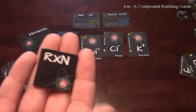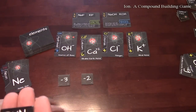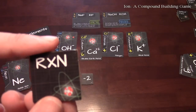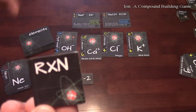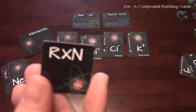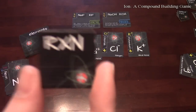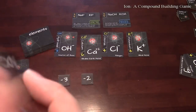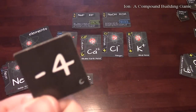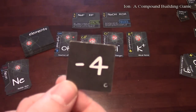Lastly is the Reaction tile. The Reaction tile lets you rearrange what you already have in your tableau, and it also lets you steal one of your opponent's elements as long as it's not part of a scoring group. When you flip it over it has negative four points. However, the Reaction doesn't happen immediately — you declare you're going to use a reaction, flip it over, and take the penalty, but then you wait until everybody has played their very last card of the round. Then you can rearrange and steal.